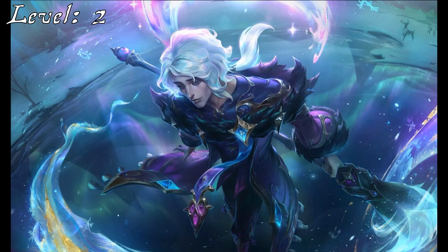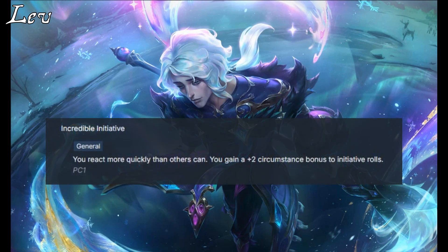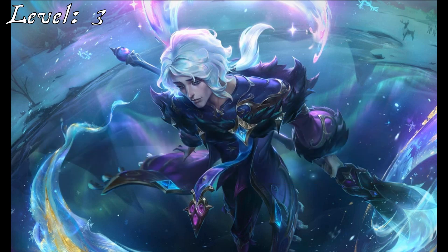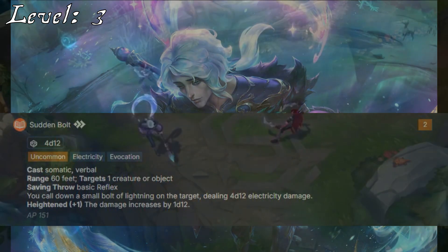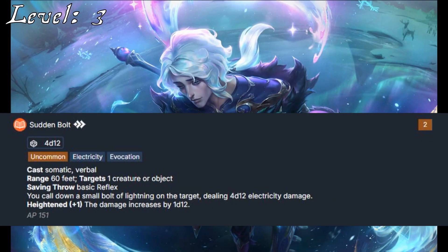While Wei already has Art Lore from his background, by taking Additional Lore for it, he can ensure that it scales automatically, freeing up skill increases he would otherwise spend on it. At third level, Incredible Initiative helps him get a jump in combat, something critical for casters. His skill increase goes to Arcana, boosting it to Expert, and then he also gains access to 2nd rank spells. Sudden Bolt is an option for Severing Bolt — even its name gets super close — and has higher damage but shorter range than his Thunderstrike. He can still extend that range with Reach Spell, but it never quite reaches the range of Thunderstrike.